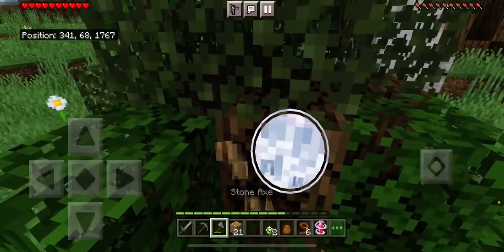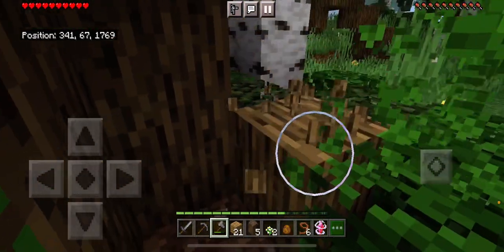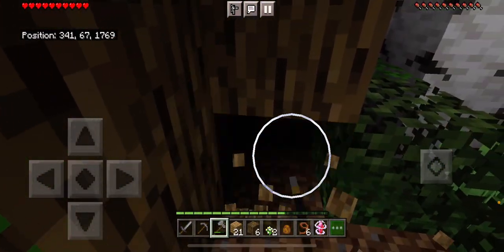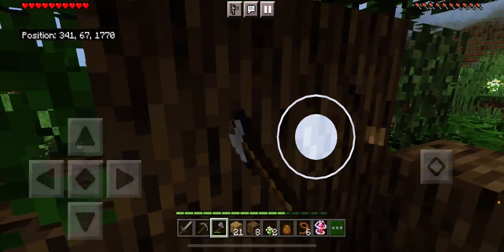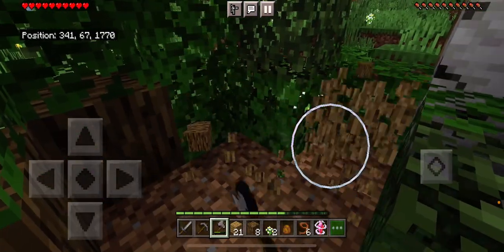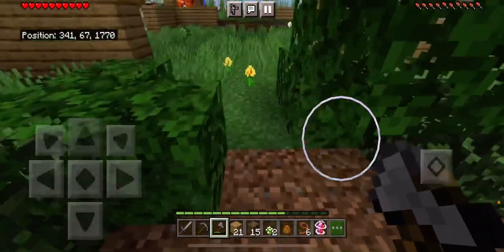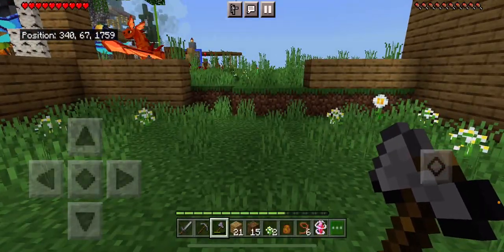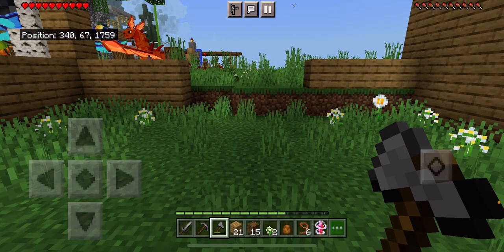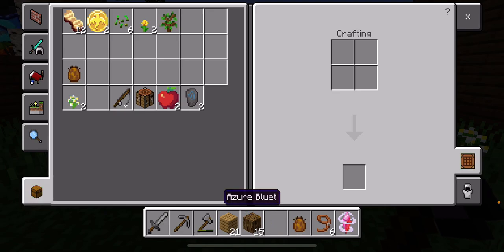I'll need this wood as well. We are going to need a lot of resources. But that's one of the benefits of the fishing mod that I installed, because you can fish up resources — you can fish up concrete, concrete powder, ice, just a bunch of interesting things. Oh, I got a sapling.